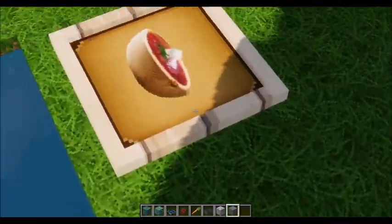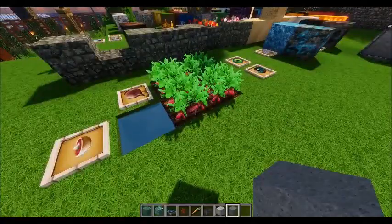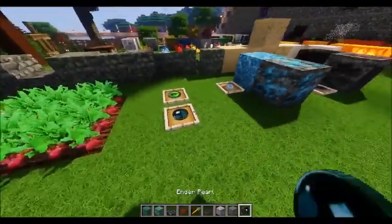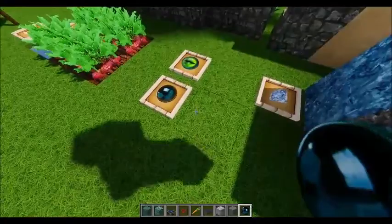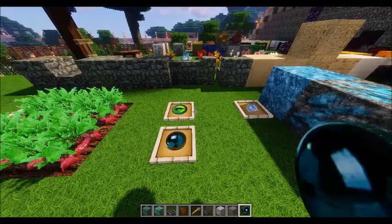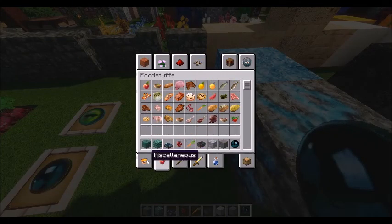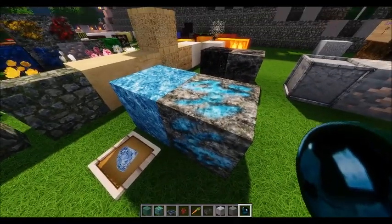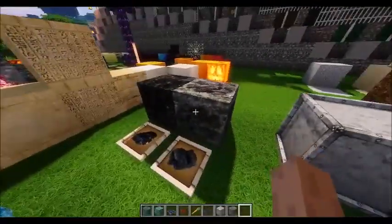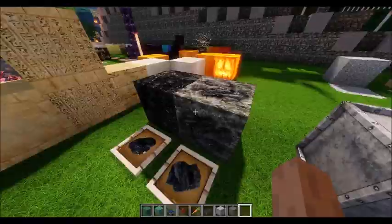In this pack we have the beetroot soup, which looks like it's in a real bowl, then the beetroot, and this is what the beetroot looks like when it's growing. And then we get the enderpearl — oh, look how shiny this is. I'm so blown away — that is so beautifully shiny. And next to it, we've got the eye of ender, beautiful as well.